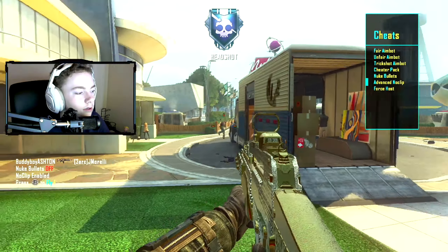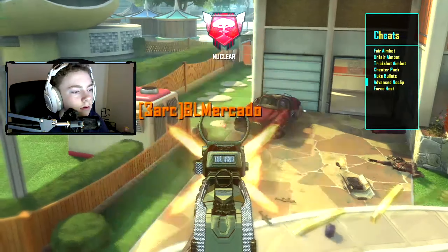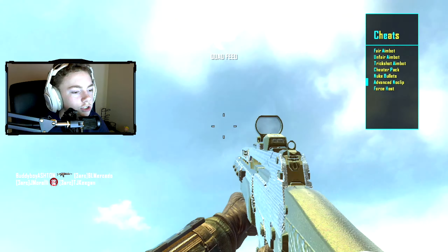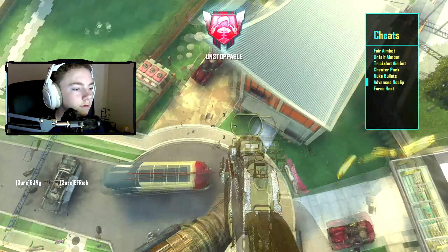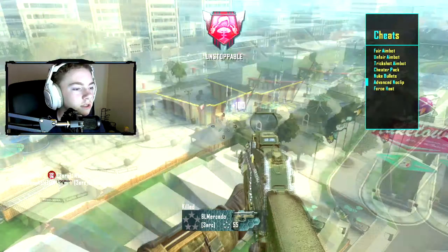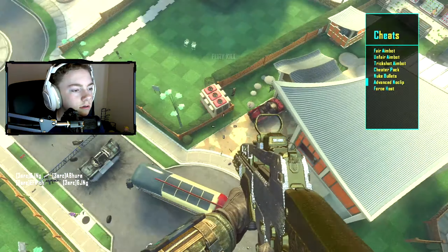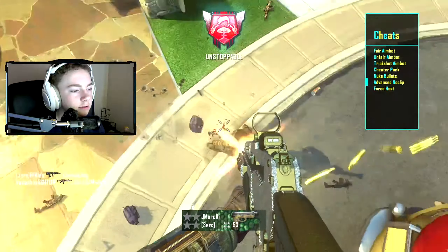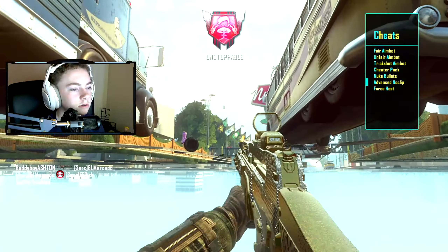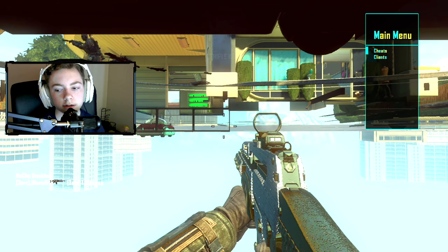Advanced Noclip — so we sprint and we fly. We can literally just chill up here. We can aim down and stuff but we can't move, so we're kind of like a locked sentry. This guy's shooting a missile at me — calm down. We can literally just fly around killing everyone, or we can go underneath the map. We're under here now. Force Host is obviously self-explanatory.